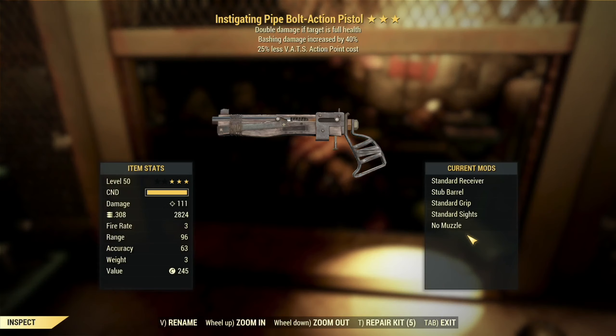We've got an instigating pipe bolt action pistol with bashing damage and 25% less VATs AP cost. This one's kind of intriguing. The instigating effect was nerfed a while back, so it really just doubles your base damage. The pipe bolt action pistol has pretty solid base damage, so that's not a terrible effect on this weapon. I'm not a huge fan — it's slow firing and I'm not a big fan of slow firing weapons — but it's not a bad one to have the instigating effect on. You can also double dip your damage perks: put a rifle stock on this and get pistol perks and rifleman perks for a little bit of extra damage. That can be kind of interesting. Bashing damage is useless, as we discussed earlier.